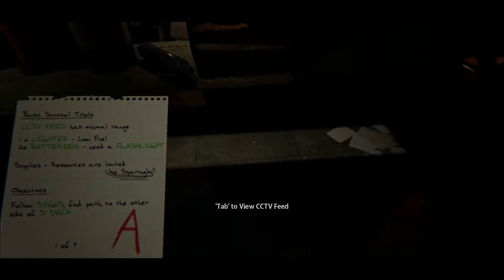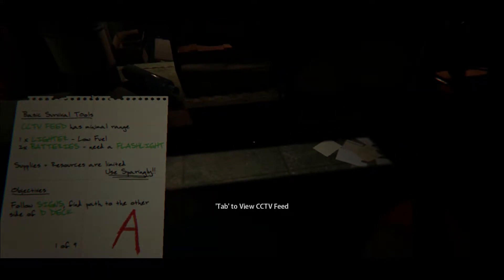Alright, that's pretty cool. Quarantine — what are they trying to quarantine off, some mutants? Zoom in while holding items. Basic survival tool: CCTV feed has minimal range, one lighter low fuel, two batteries — need a flashlight. Of course, just can never make it easy. Supplies and resources are limited, use sparingly, follow signs, find path to the other side of D-deck.